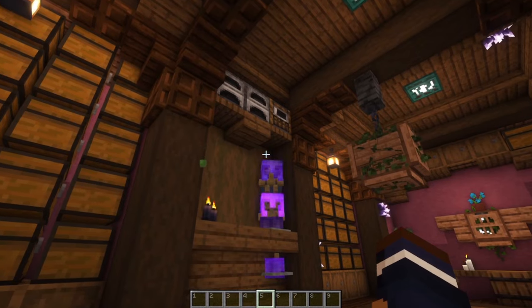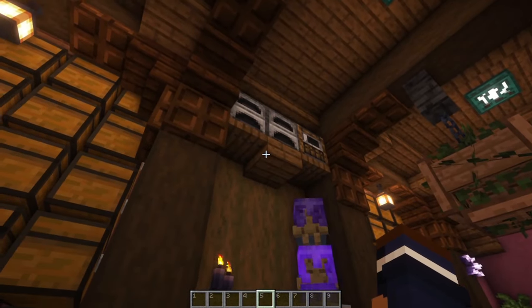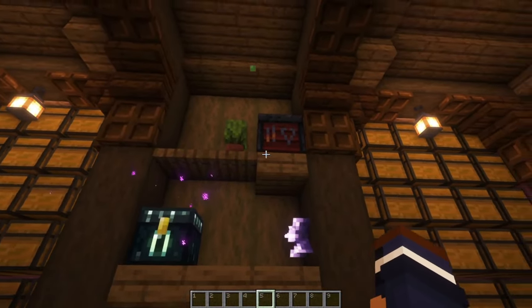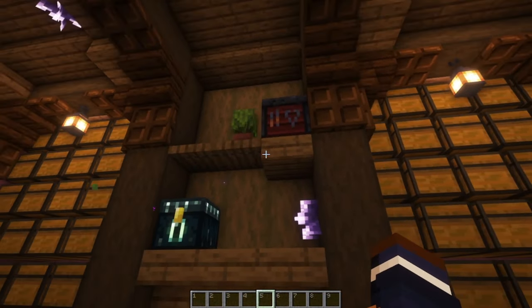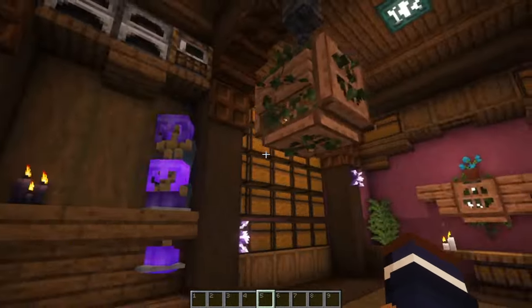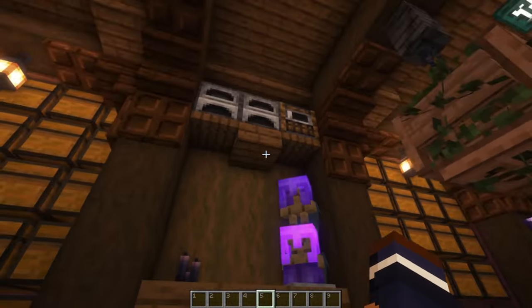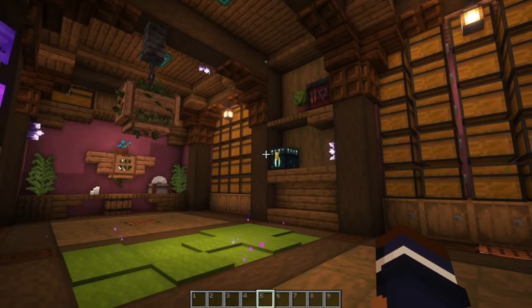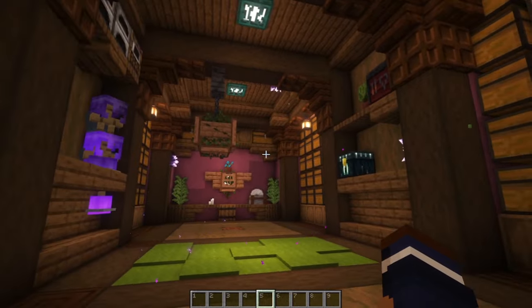Notice we've kind of made it more, or less repetitive, by having a section of things at the very top over here, and then over here the section is a little bit lower, and then notice how the slab is over here, and then over here it's in the middle. So it's just small things like that that work to make a build look more unique and interesting.